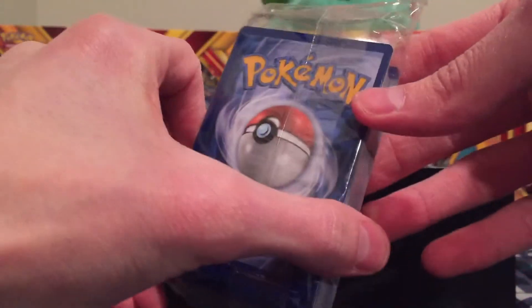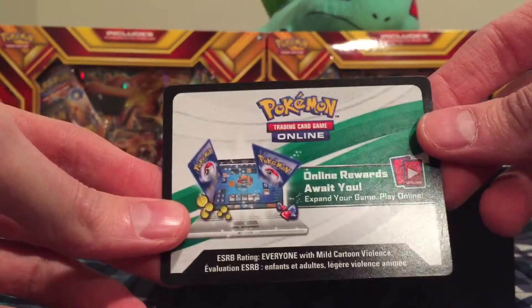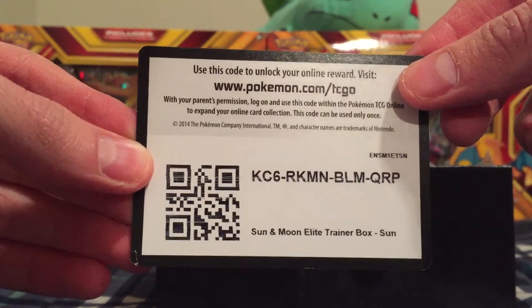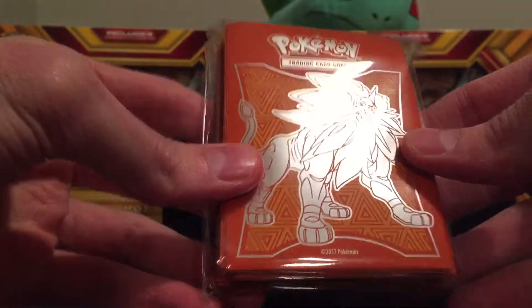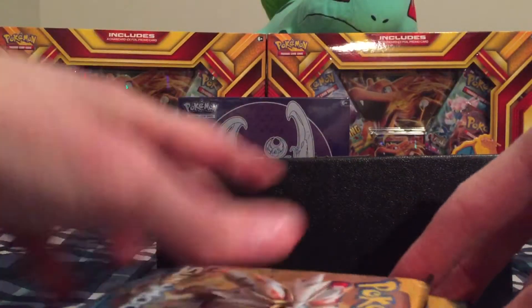You get 45 energy cards, I believe, in here. You get a code card which I will give away — let me know down below what you guys get from this Sun and Moon code card. You get the dividers, which are always very handy when you're stacking cards in these boxes if you choose to do so. And this is what I really want — the sleeves. These are really cool, love these sleeves. Very nice artwork on the back, good quality. And last but not least, we have the packs. We have 1, 2, 3, 4, 5, 6, 7, 8 booster packs.